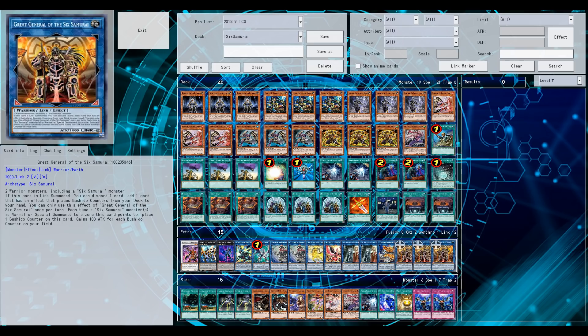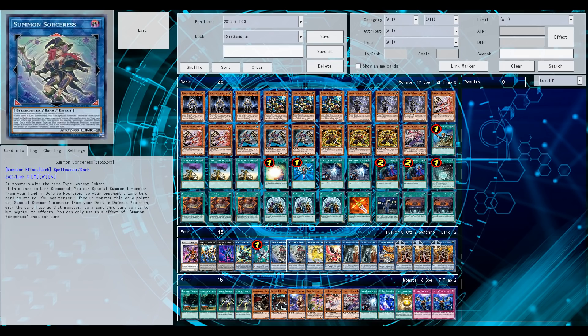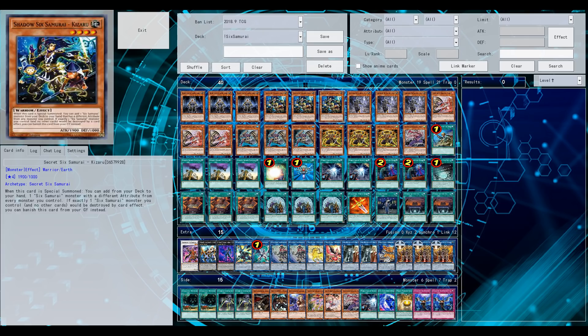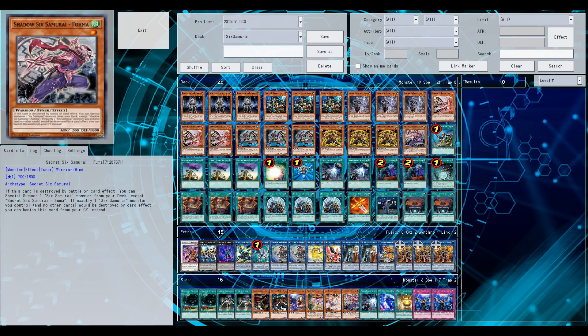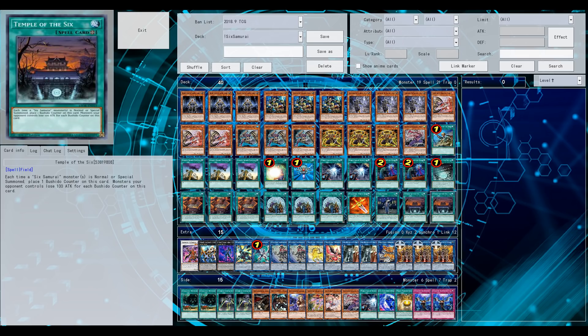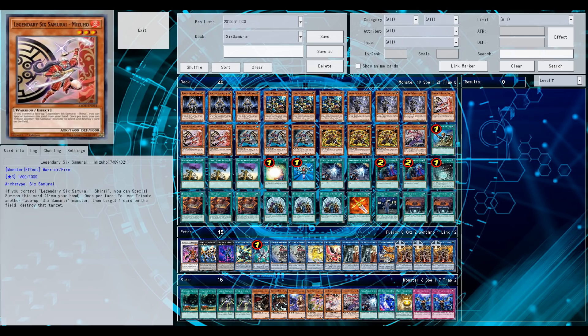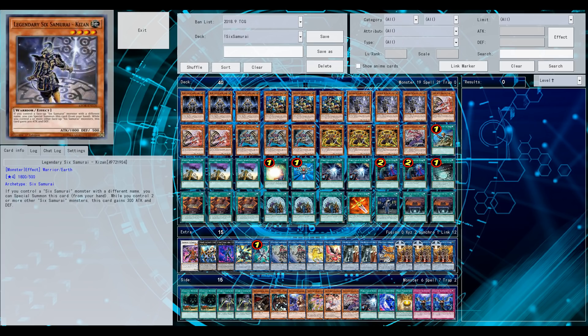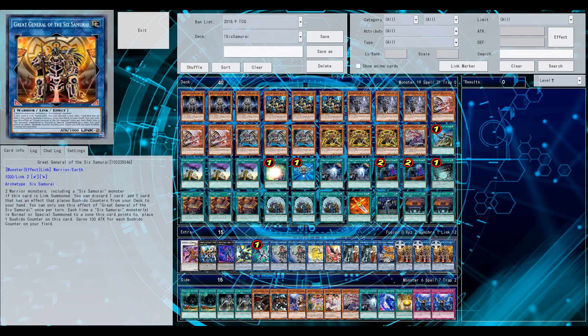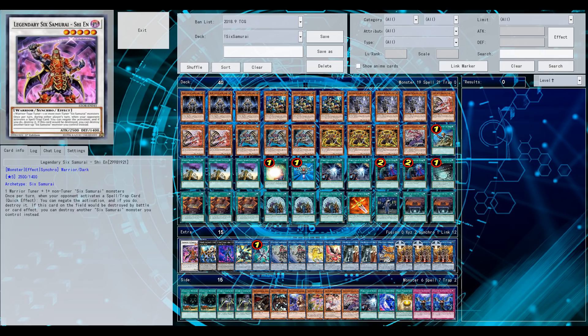The card is actually fantastic support for the archetype, although in the TCG Gateway of the Six is at 1. As you know, it's at 3 in the OCG, and Six Samurais isn't really doing anything in the OCG for the most obvious reasons — the Needlefiber shenanigans, Dark Warrior link extra link shenanigans, or Goki basically as well, can all do the same stuff but with less cards needed and less vulnerable to hand traps.